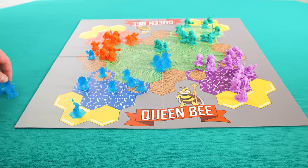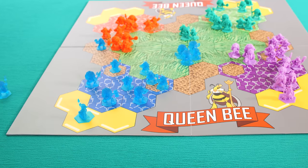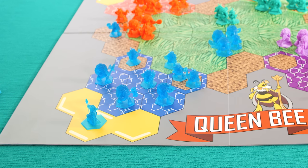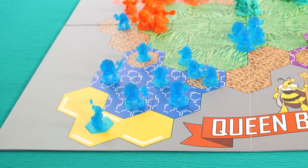Bees that are removed from the game can come back when a player chooses the repopulate action. During your turn, you can continue to repopulate throughout the game as long as the Queen Bee remains in her nest. Once she leaves her nest, she can never repopulate again, even if she returns to her nest later in the game.